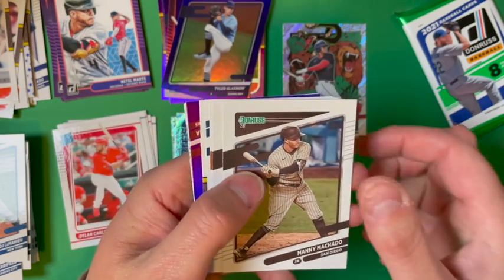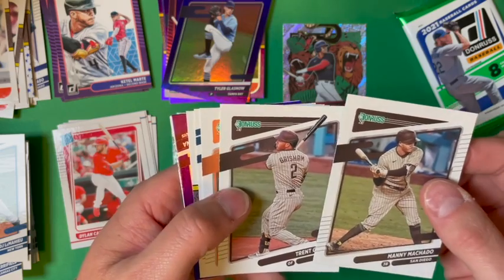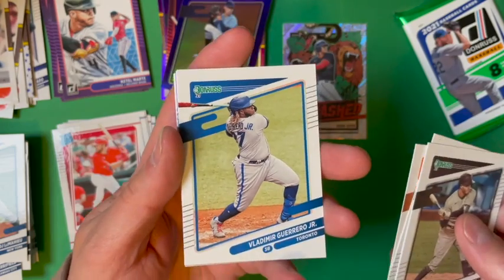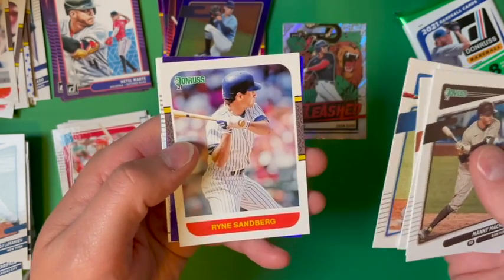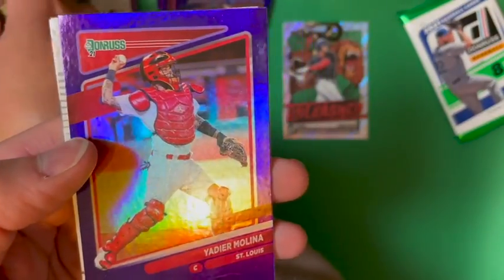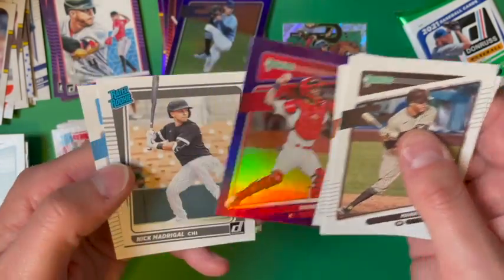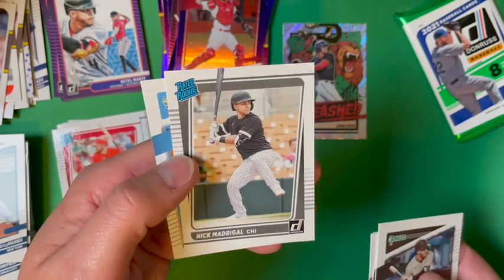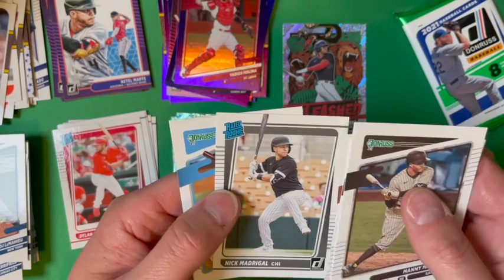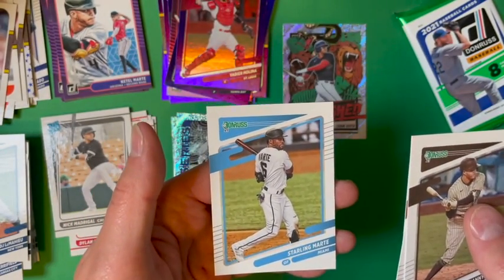Pack ten starts with Manny Machado, then Trent Grisham — a Padres pack so far. Here's a Brandon Belt, Vladimir Guerrero Jr. having a great season, a Ryne Sandberg 87 Retro parallel — great to see another Cub. Our purple hollow is a Yadier Molina, and a rated rookie of Nick Madrigal — another nice rookie. This blaster has really been great with rated rookie cards. Last card is a Starling Marte.